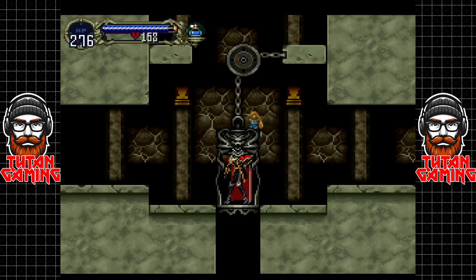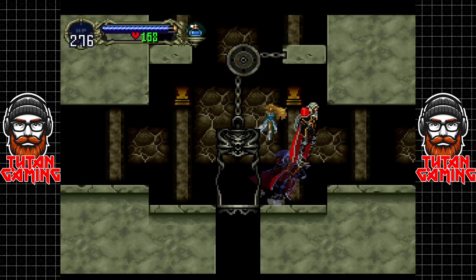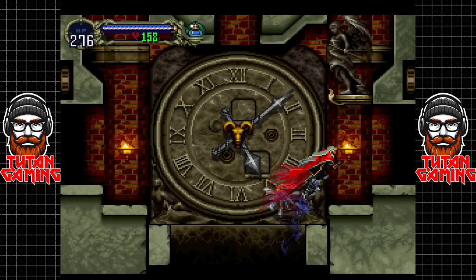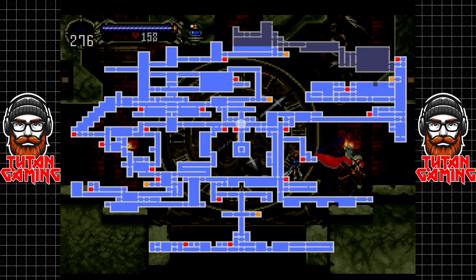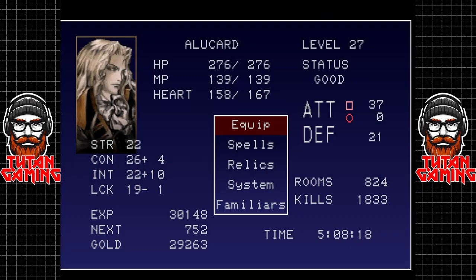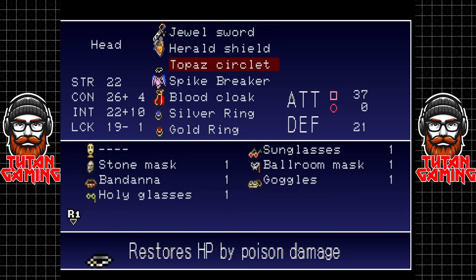That's all fairly trivial. We could kind of go back to the library because we've got a lot of gems and things to sell - wouldn't be a terrible idea. Back to the library - in fact we've got a library card. Let's use a library card, shall we? I've never actually used one of these before.